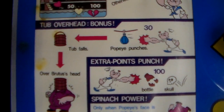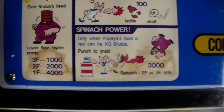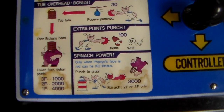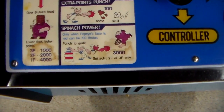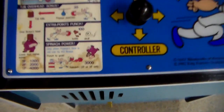Tub overhead bonus: Popeye punches and gets 30 points, the tub falls over Brutus's head. The lower the floor, the more points you get — third floor: 1,000 points, second floor: 2,000 points, first floor: 4,000 points. So if you knock that barrel down with the punching bag and he's all the way down on the bottom, you get a ton of points. Extra points punch: 100 if you hit a bottle, 100 if you hit a skull that the sea hag throws. Spinach power — only when Popeye's face is red can he KO Brutus. Punch to grab: 3,000 points. Spinach is only on the second or third floor.